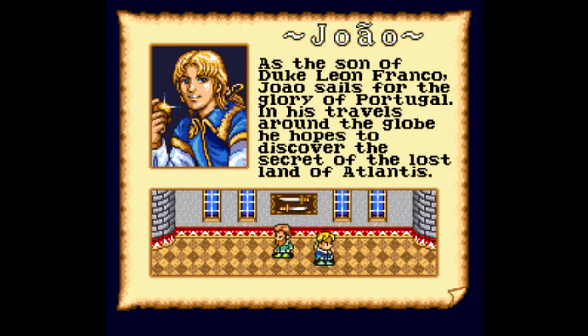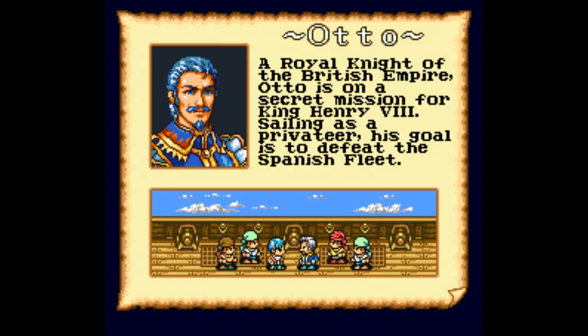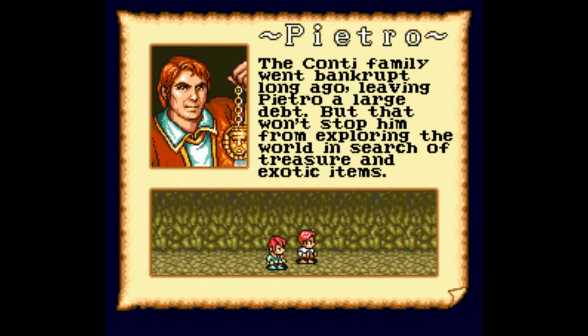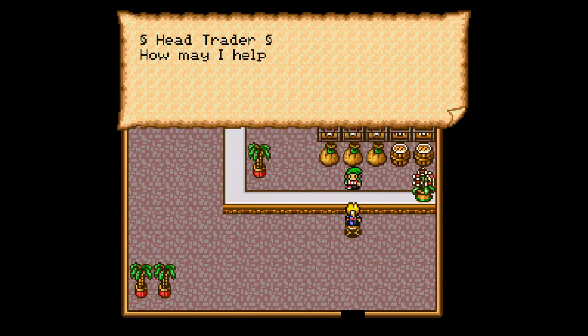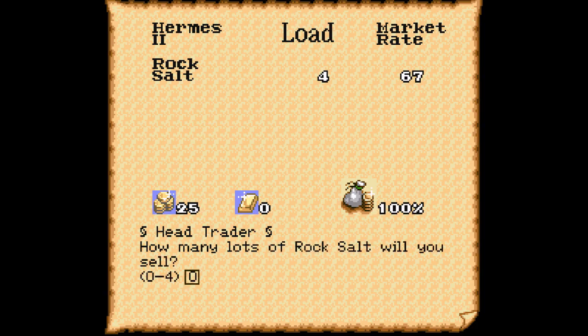There's Joao Franco, the son of Leon Franco from the previous game, who's searching for the lost land of Atlantis. Catalina is a pirate from Spain who's out to avenge the deaths of her fiancé and her brother. Otto is on a secret mission by order of King Henry VIII to defeat the Spanish Navy. Ernst is a Dutch cartographer who wants to map the entire world. Pietro is an Italian treasure hunter who must repay the debt his deadbeat father left him. And Ali is a Turkish merchant who grew up in poverty but stumbled into owning a ship, so he's out to make his fortune. The sheer number of characters gives this game a huge amount of depth and a ton of replay value, and the storytelling and character development are a massive improvement over the first game.